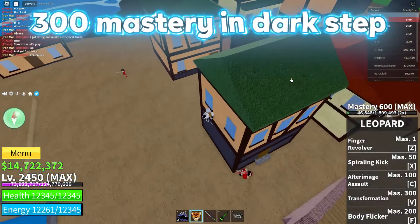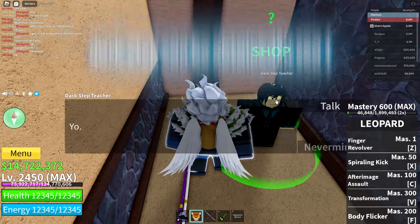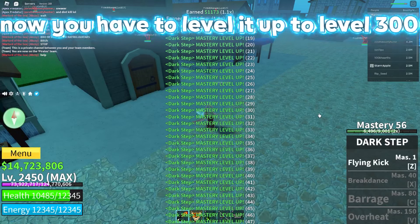300 mastery in Dark Step. Dark Step can be obtained in Sea 1 — you can get it at the Pirates Village. Now you have to level it up to level 300.